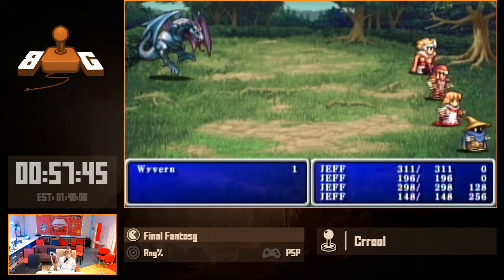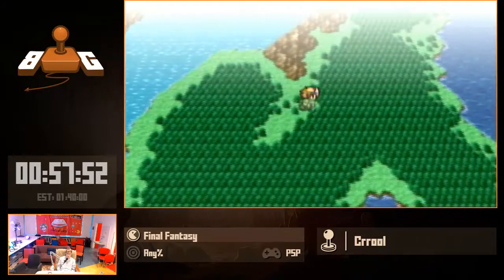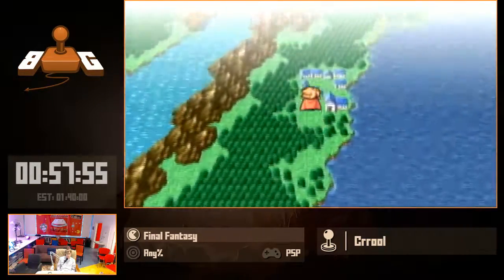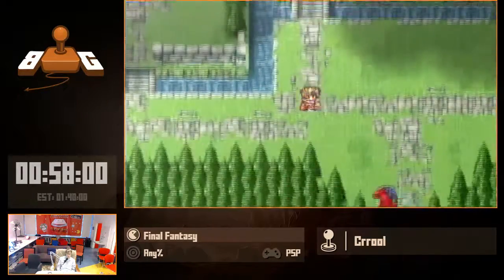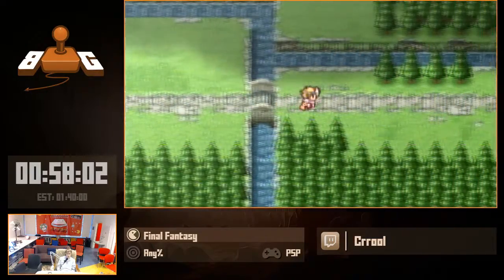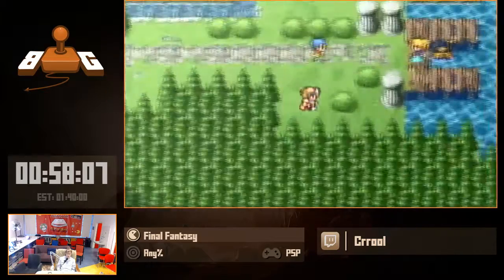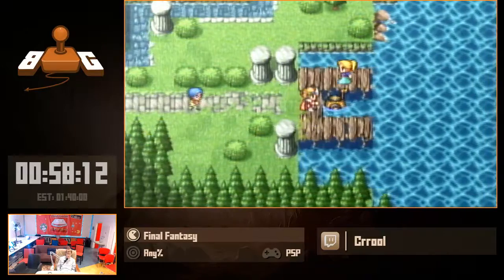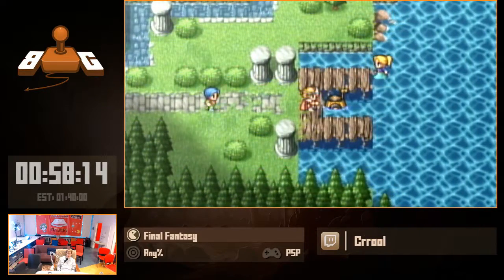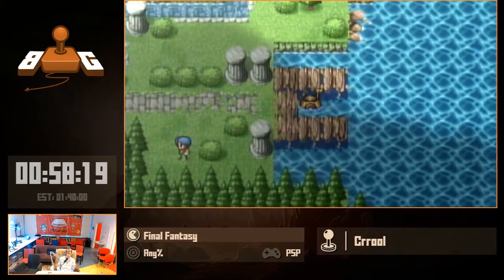Especially if I get enemies like this thrown at me. This is the first unrunnable encounter — ideally we want to see as few of these as possible. There is the one hour mark. Unfortunately, we're about plus 25 seconds on the console world record. Like I said, the console record has a really good late game, so it's unlikely I'll save it after this. We're 29 seconds behind.